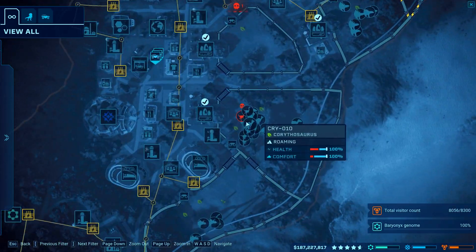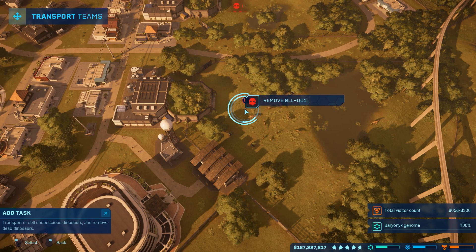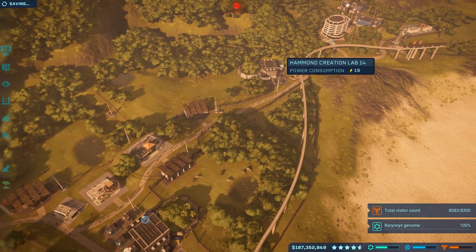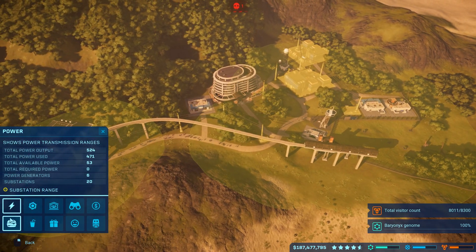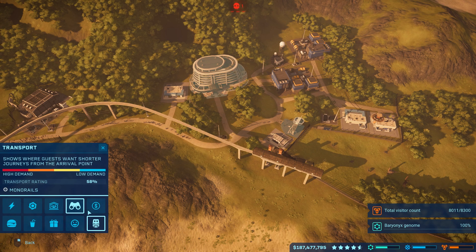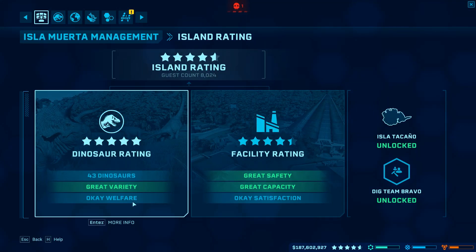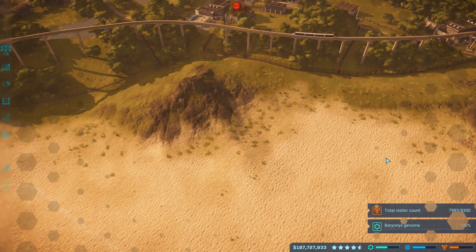To get a Baryonyx on this island we can only get it through research. We need to grind out missions. The first goal is total visitor count 8,000-8,300 - that might be a little difficult, we're kind of running out of room. Most of the enclosures aren't even looking good. The whole goal today is to get five stars and get the Baryonyx genome.